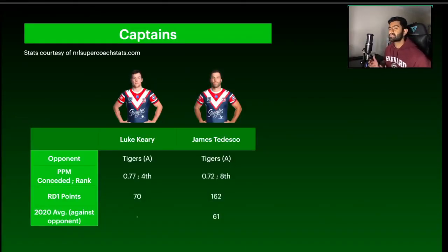Due to the vice captain loophole, ideally we pick a captain who plays later in the round — hence the two Roosters options. James Tedesco — do I really need to say more? He scored 162 last round, came flying out of the blocks, and is going up against his old side the Tigers. That still reignites a fire in the belly. The Tigers are eighth worst at defending against the fullback, but with someone like Teddy that doesn't matter much. Even with potential wet weather limiting the Roosters' points, Teddy remains a very safe captain option.